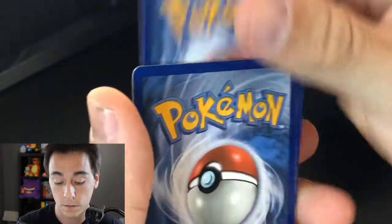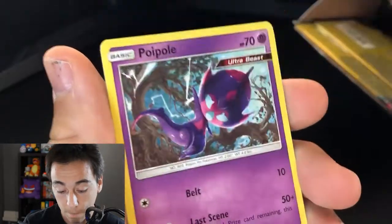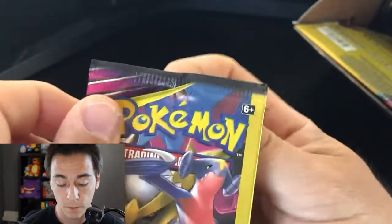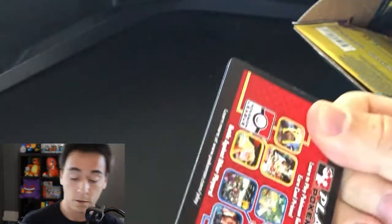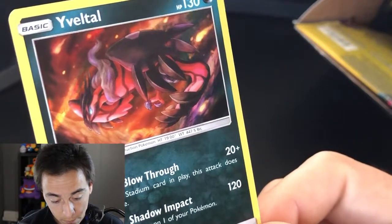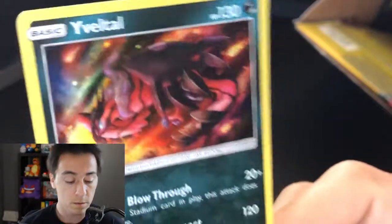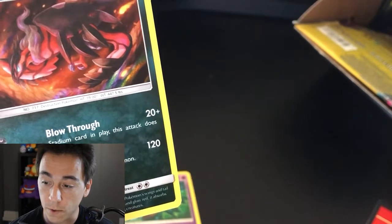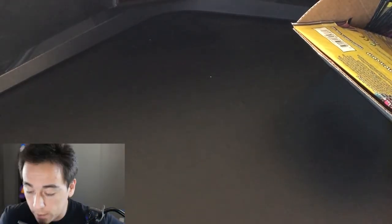Some goodies — Normalian Z, Poipole, and another Abomasnow. Maybe Abomasnow is our common card. Next pack — Blaine's Quiz Show, Honedge, and a holo Eevee! An Eevee tail. Let's see what this one goes for — 38 cents. I said that twice because yes, you heard correctly: 38 cents. Not even a dollar. Let's hope all the good ones are somewhere in the middle.